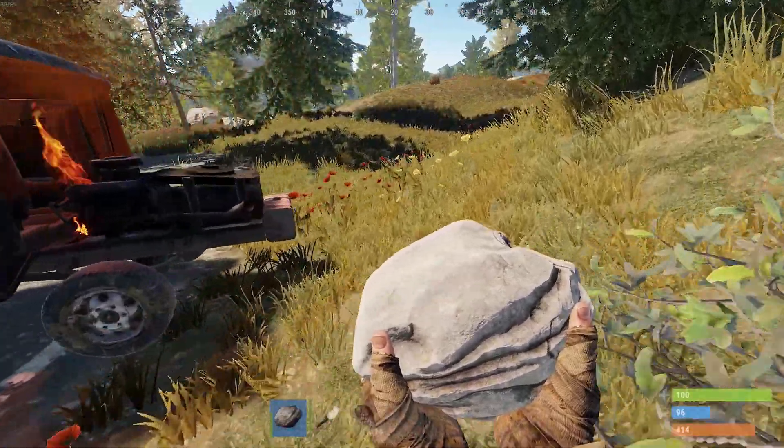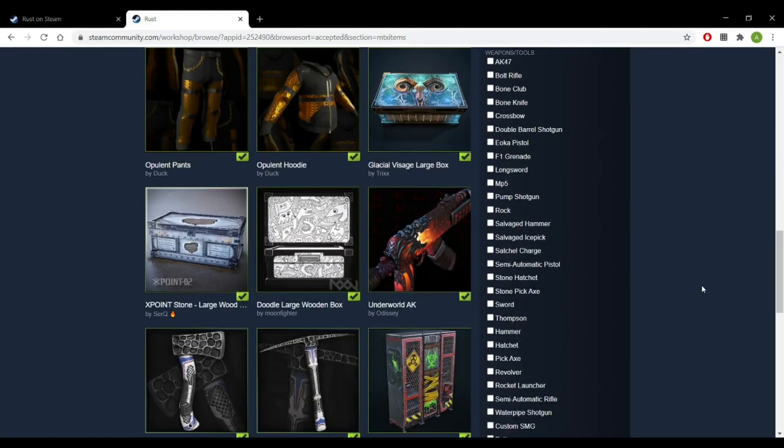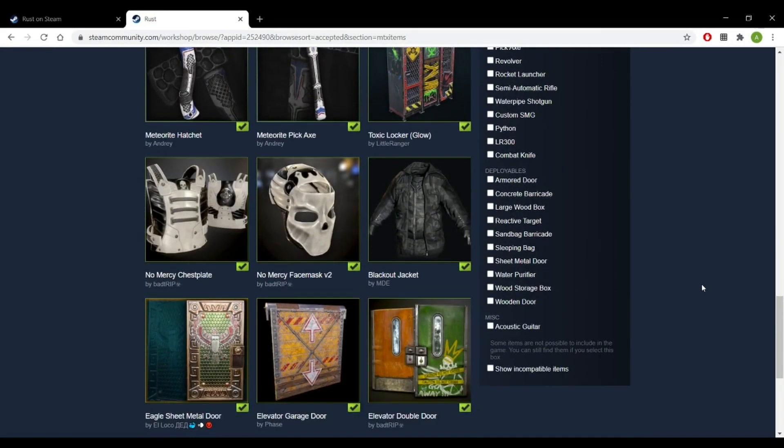There exists horses, vehicles, many weapons, lots of consumables, and a ton of apparel in the game today.